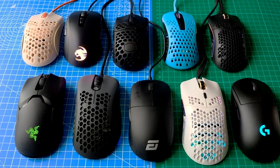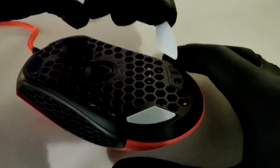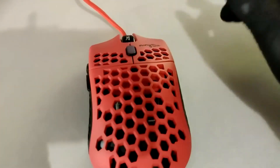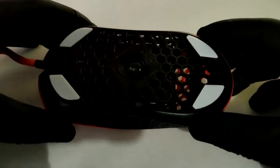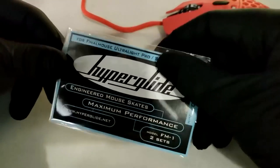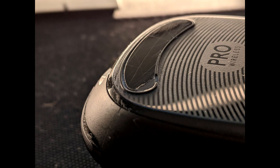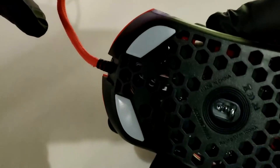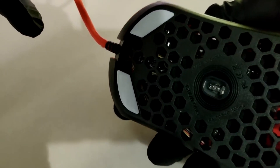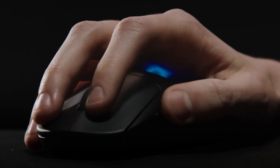You can also improve your aim by applying mouse skates to your mouse — this is another easy mod. I removed my old ones using an alcohol solution and a scraper, then applied brand new Hyperglides, which are way better quality than the default skates that come with the mouse. It's really important to replace your mouse skates every six months to a year, depending on how often you use your mouse, because worn-down skates will negatively affect your aim. Make sure you have fresh skates.